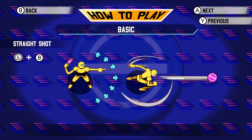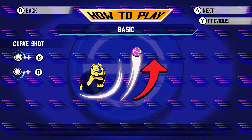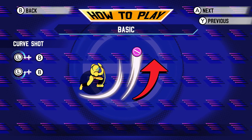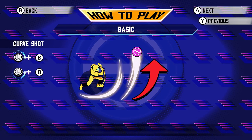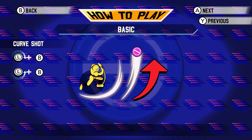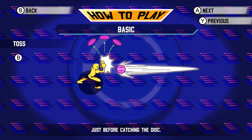Straight shot — face anywhere in your forward direction at these angles, you can do a straight shot. Lob shot is still the same. And then curved shot. This is a little bit better than the original, though, because in the original you'd have to go online and figure this out — there wasn't a tutorial to say how you do the moves. Because the original was a pure arcade game. So it's still good here, but a training mode would be nice. If you half circle up or half circle from back and B, you can do a curved shot.